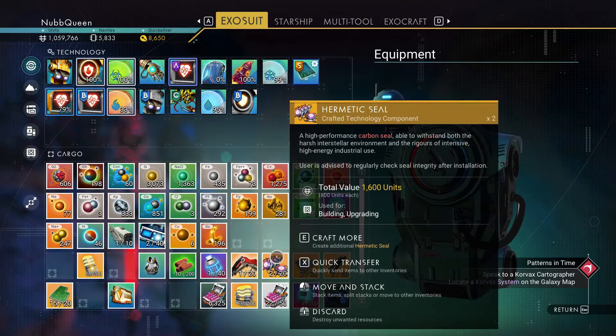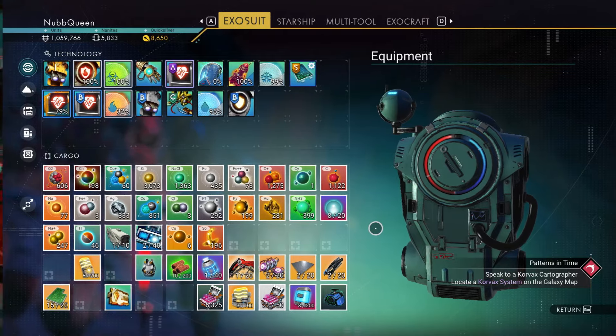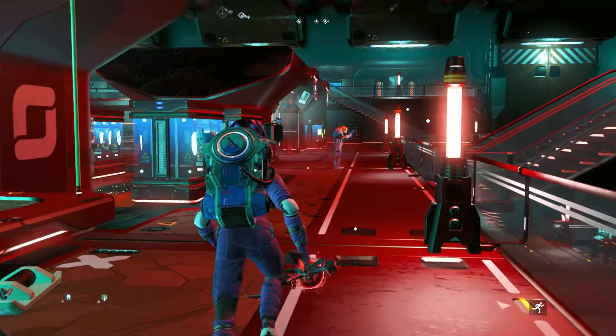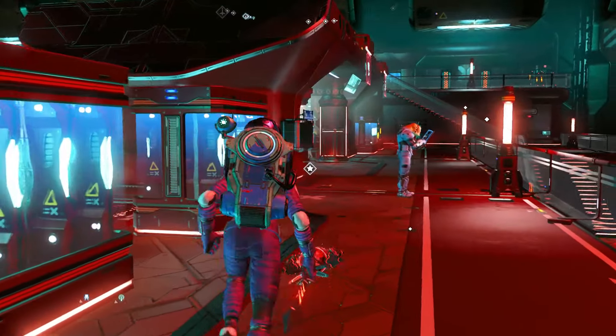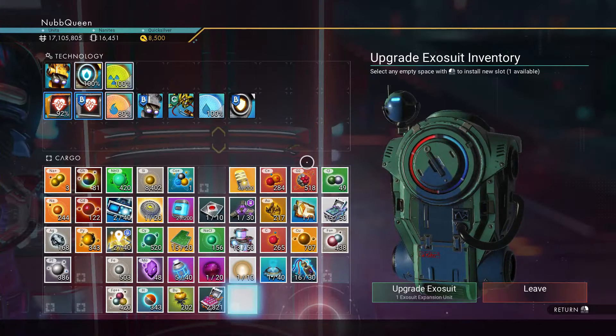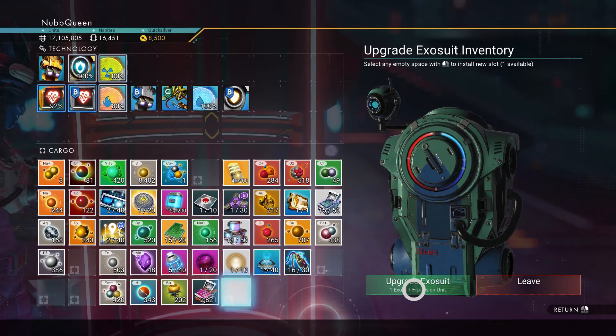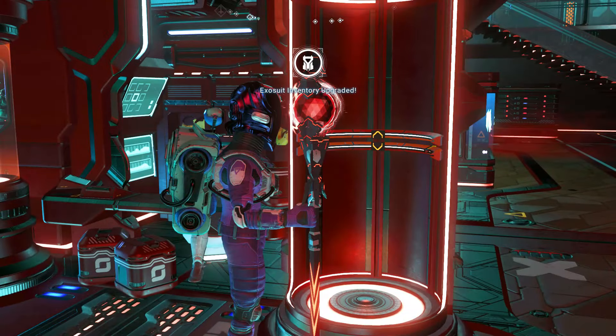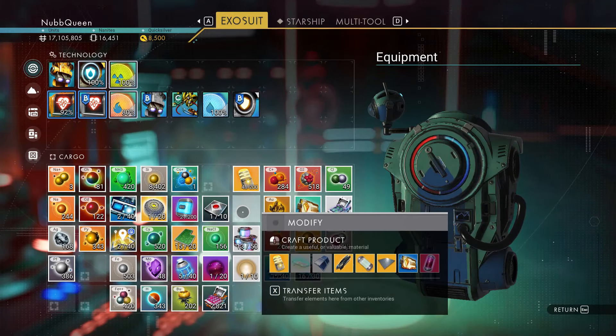We'll talk about how to increase our general inventory space first, which there are two ways. First is to go to any space station exosuit research booth and come to this pot-looking thing. Then we can just go ahead and purchase or claim an extra space for our general inventory, which most of the time costs units — I don't know why here I didn't have to.